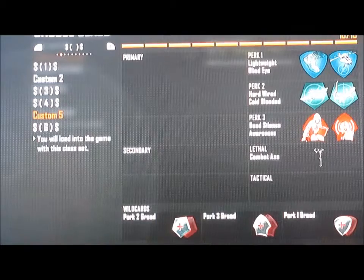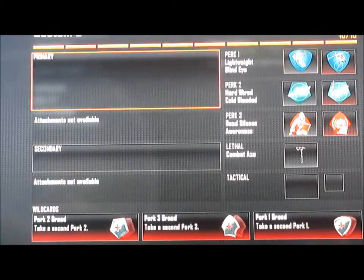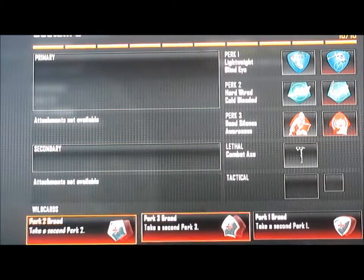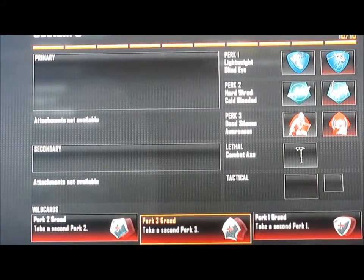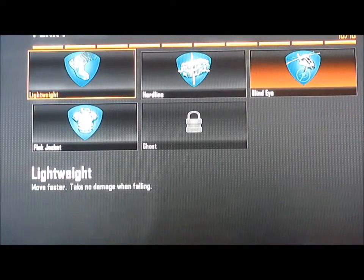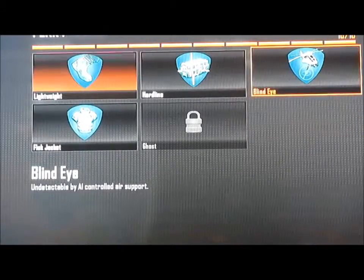The next class setup is for ninja defusing, and that class uses a combat knife. You want to have all three wild cards set: perk one greed, perk two greed, and perk three greed. For your first two perks you want lightweight and blind eye.